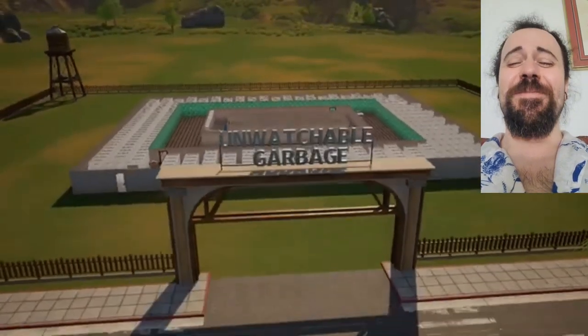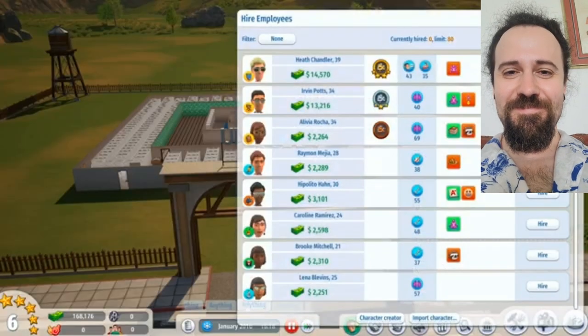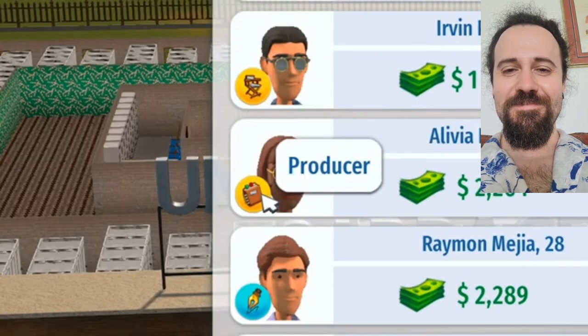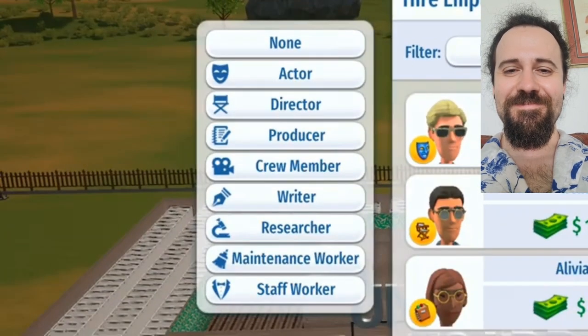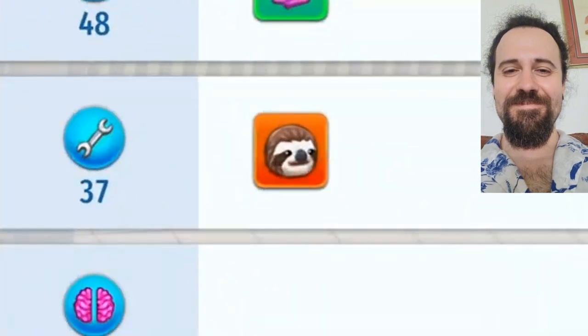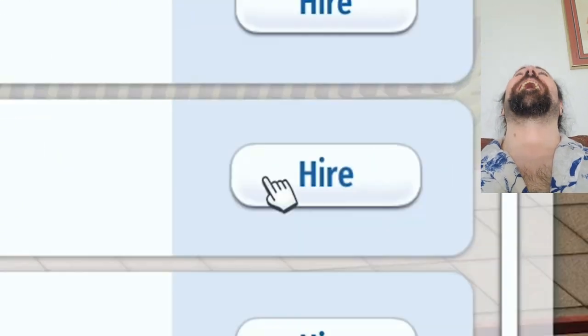Now that our amazing studio is ready for prime time, we're going to need to hire some people to run it. We've got stuff like actor, director, and producer. They all have different talents and stuff. Like this sloth icon means they're a slacker — produces worst results at work. Well, that's the kind of go-getter attitude we're looking for. You're hired. She already looks resentful to have a job.